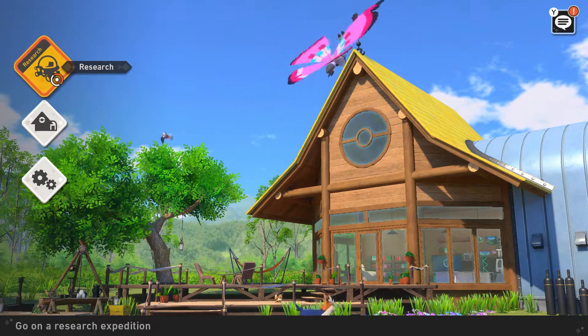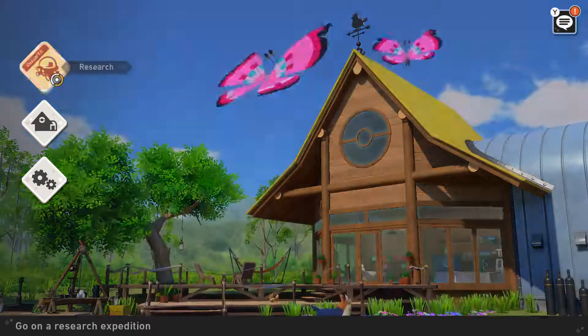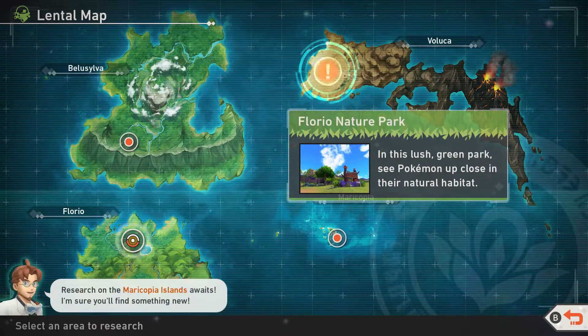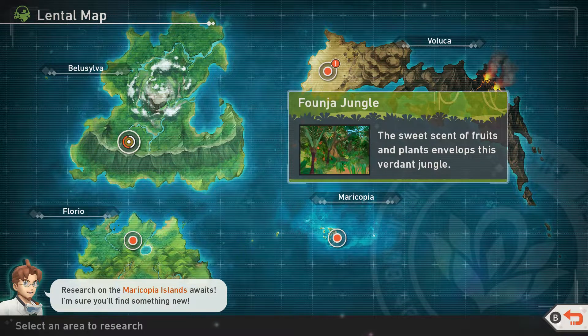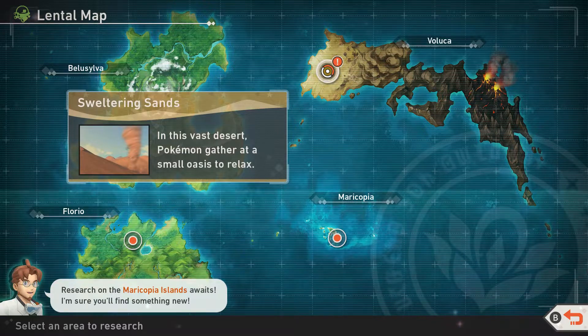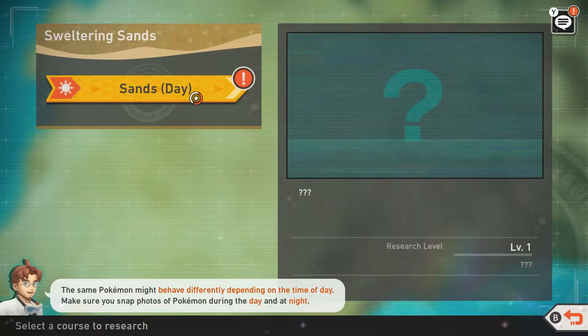Hello everybody and welcome to another batch of New Pokemon Snap. My name is Daniel Weiser. Today we're going to be doing some research. We've done Flare and Age of Art, Blue Silver Fringe Jungle, and the Blushing Beach on Maricopia. Today we're going to Veluca to discover some of the sand.